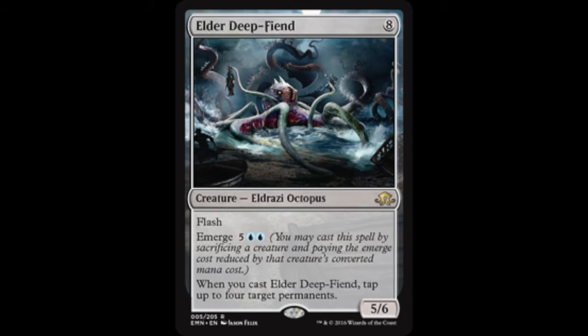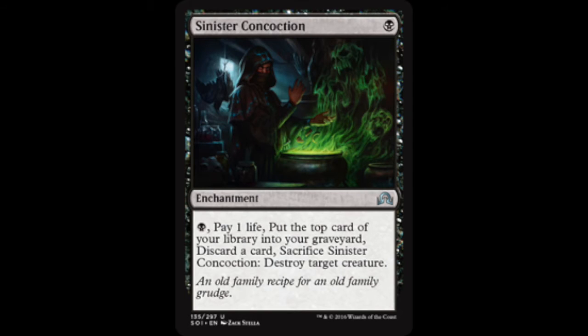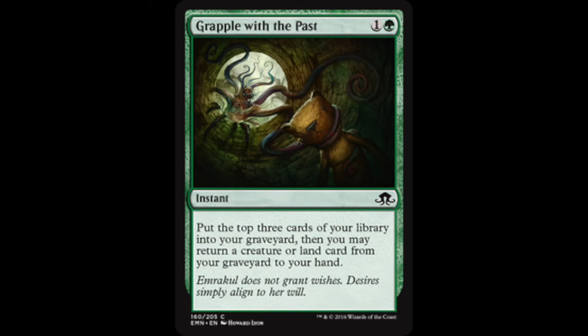Let's get to the spells. He runs a one-of Natural State — destroy target artifact or enchantment with converted mana cost three or less, hitting those all-important Copters. One-of Sinister Concoction — pay one life, put the top card of your library into your graveyard, discard a card, sacrifice it, then destroy target creature. Contingency Plan lets you look at the top five cards and put any into the graveyard. Grapple with the Past puts stuff in the graveyard and lets you return a creature or land card from your graveyard to your hand.